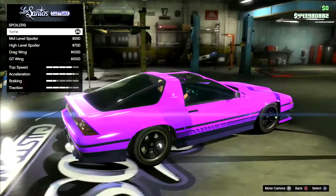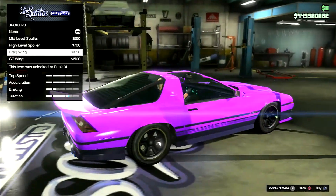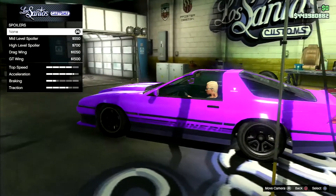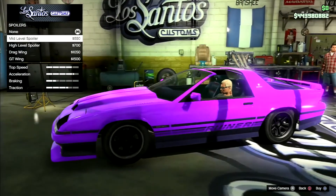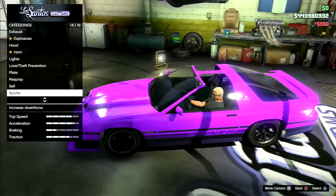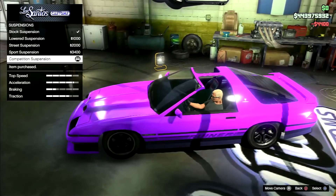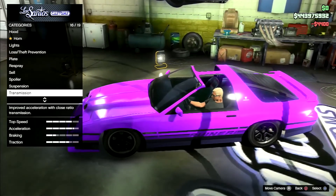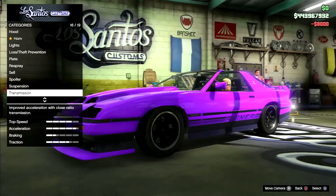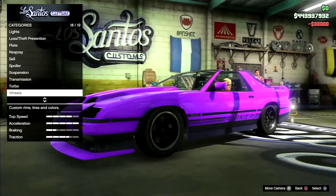Okay, spoiler — let's see what we got. Let's do the mid-level. Suspension — drop that sucker down, turn it out. Transmission all the way up. Turbo. Wheels.